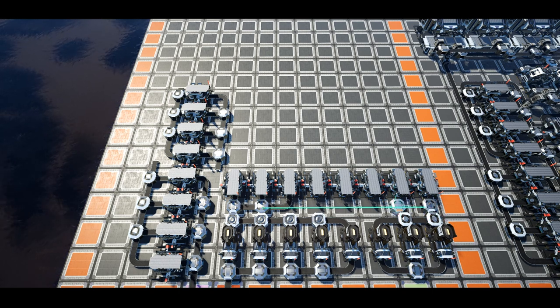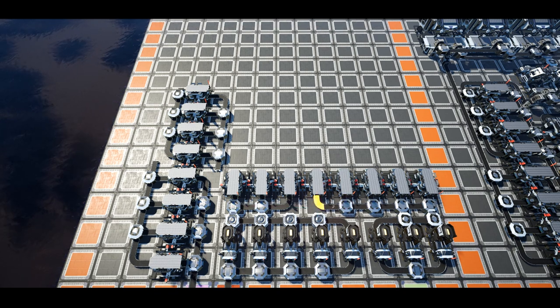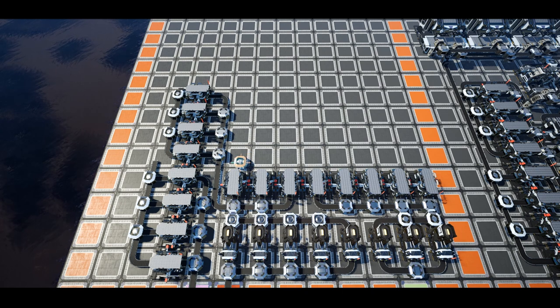Returning to the splitter in the 5th column, run a mark 2 belt from the left output all the way up to the manifold line placed for the iron plates above the raw quartz. Next, mirroring the input manifold for the iron rods, do the same for the copper wire constructors, placing a manifold flowing towards the center of the grid. On the opposite side, mirror the merging line so it flows forwards in front of the constructor in the 12th column. Note that this merging line should be a mark 3 line of conveyors.